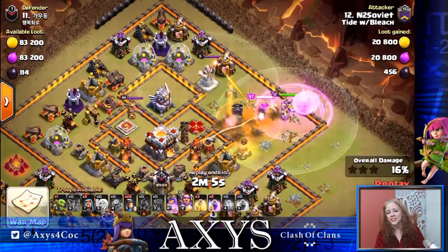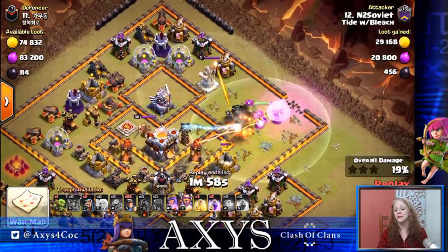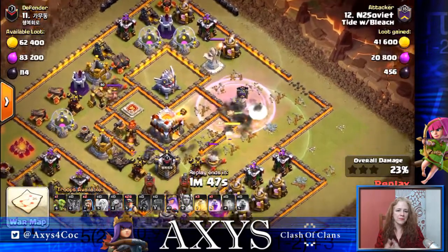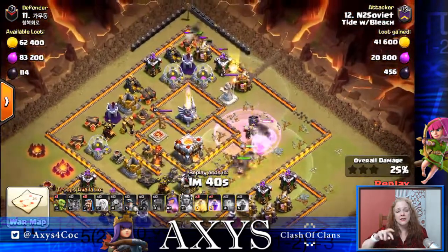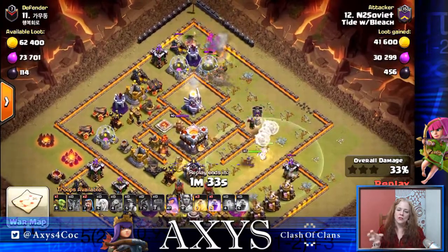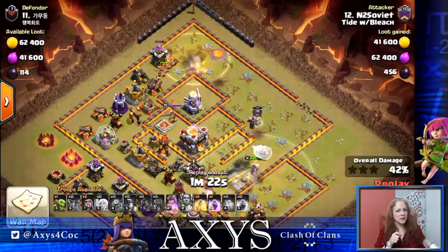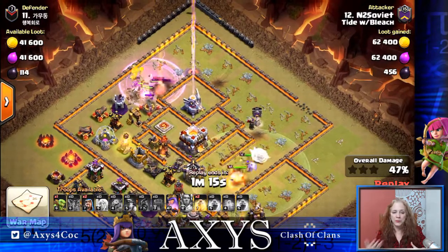NT Soviet was hoping the Queen could reach in and take care of that Eagle — boy, it sure would be nice — but no, she's going to go south. So the miners are going to have to do that, which is fine because there's a nice little path there. However, the base designer did well — there's a nice open area right around the Eagle. Because of that, there's no logical way for the miners to flow in there directly. If there were Hidden Teslas in there, miners would have gone in to take care of them and then to the next closest building — the Eagle. But since there aren't any, they're going to have to go around — kind of like going around the elbow to get to the hand.